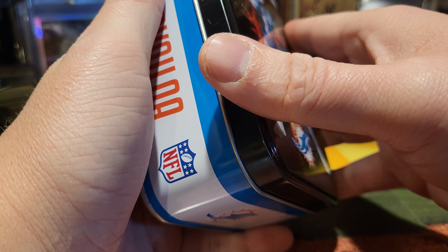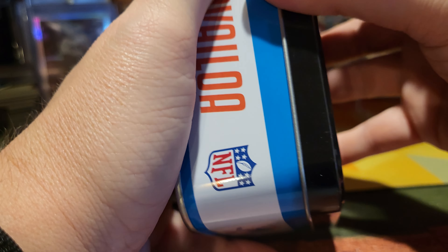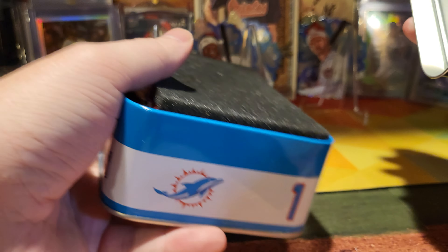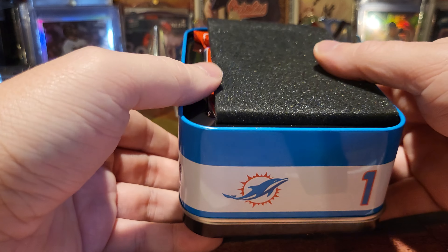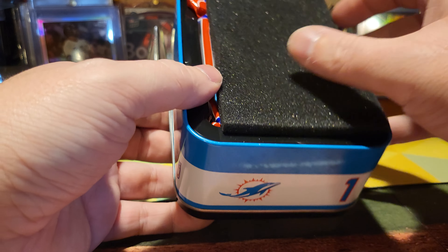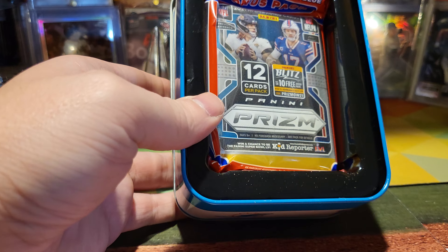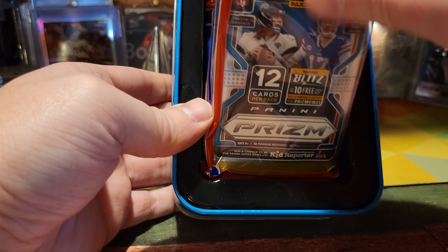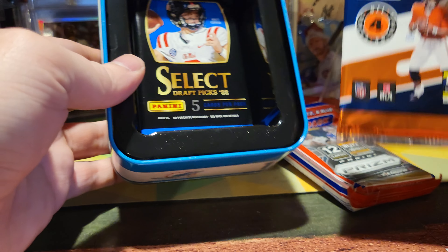I have — I think I'm only missing a couple now. I've got Mahomes, Rogers, Hurts, Herbert. I still need Burrow and a few more. It does look like I've got the prism fat pack, which is probably one of the best packs you can get.